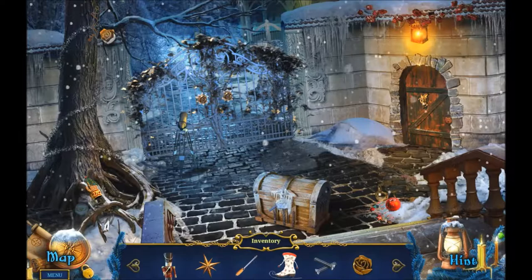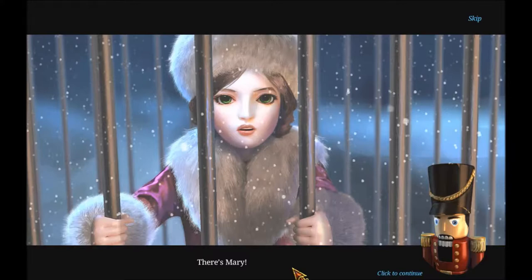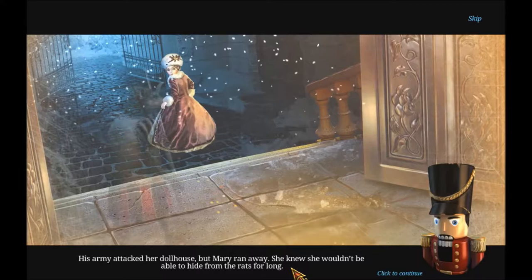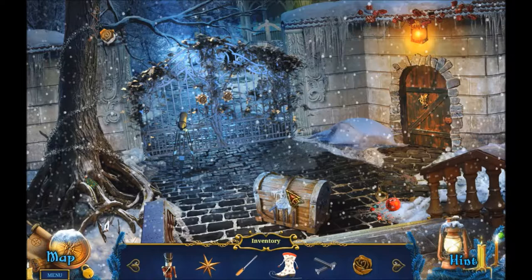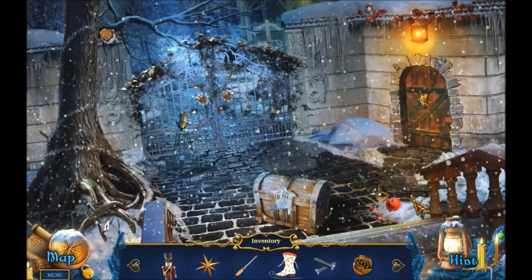What's this? Mary - where is she? She's beyond the gates - she's in the cage! The Rat King saw Princess Mary and he wanted her for himself. His army attacked her dollhouse but Mary ran away. She knew she wouldn't be able to hide from the rats for long. Bad luck - the key is frozen inside the keyhole.